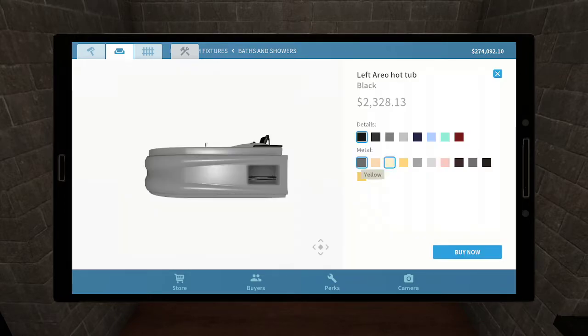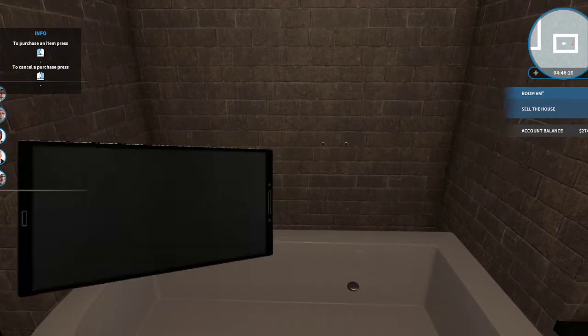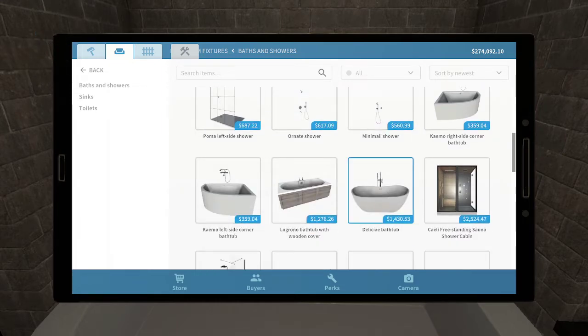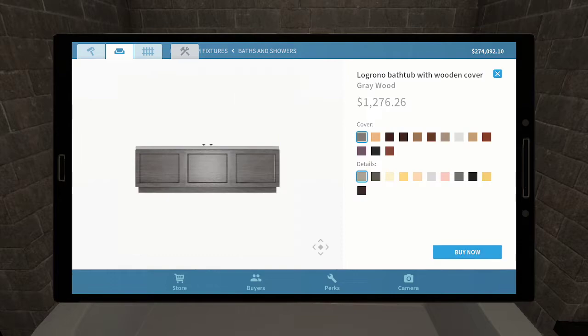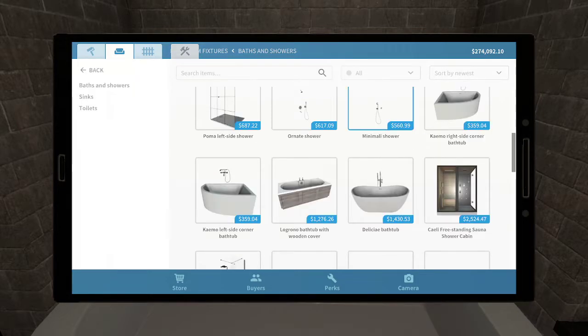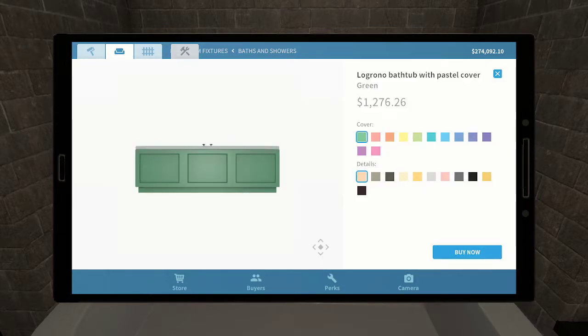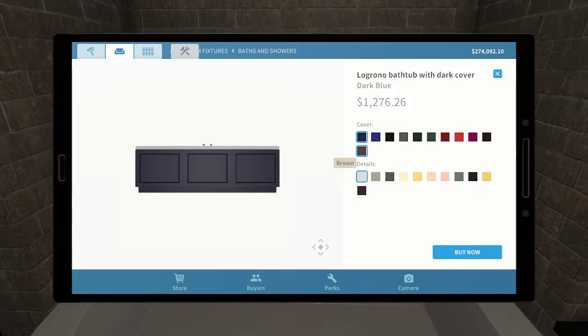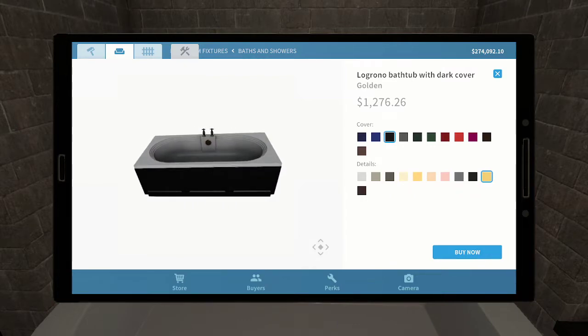I don't think the big ones will fit. The right corner side bathtub — let's face it, it doesn't really go. This must not be the one I was looking at because black is not an option. Am I missing something? Okay — pastel cover, dark cover — we get black probably. There's black, with golden details.